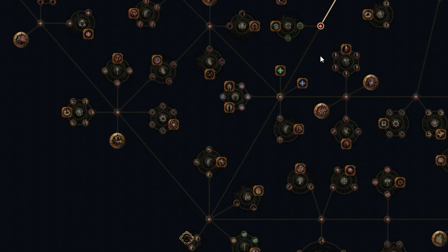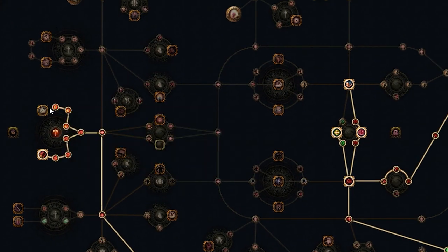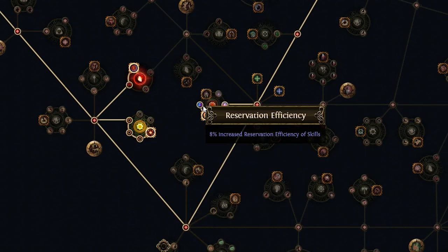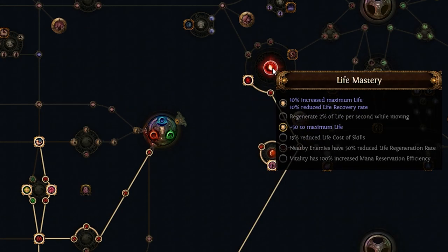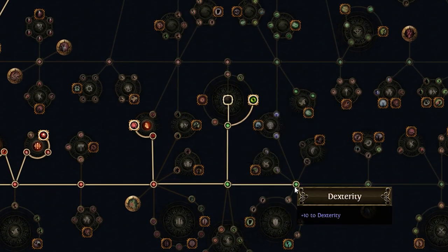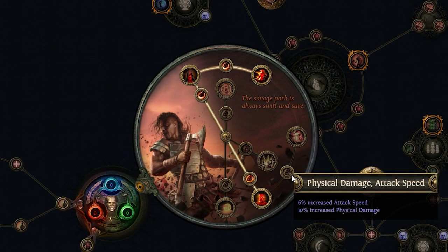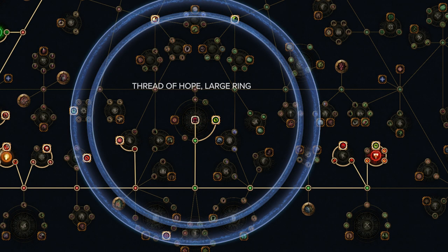In the passive skill tree, we've selected the most basic attack and life nodes. If you've played any physical damage Berserker build before, you should be familiar with it. In this case we've used an axe, but there are two or three good sword clusters within the same range if you prefer them. For masteries, we recommend Precision Reservation Efficiency as Accuracy Mastery, Determination Reservation Efficiency as Armor Mastery, two maximum life masteries for more maximum life, Fortify Mastery for Fortify on hit, Axe Mastery to gain one rage per hit every second, Chance to Impale as Physical Mastery, and Critical Strike Mastery for more critical strike multiplier against unique enemies. Remember to get the Berserking notable for more rage and the remaining 40% chance to impale on hit.